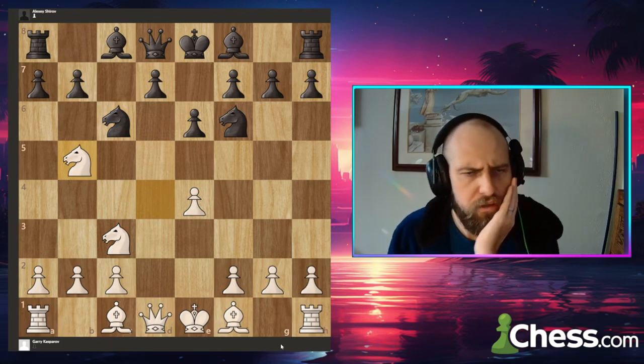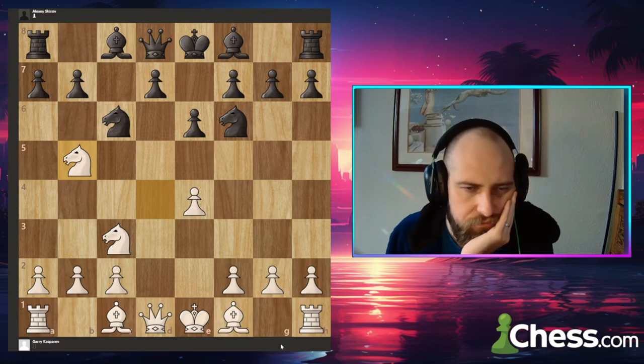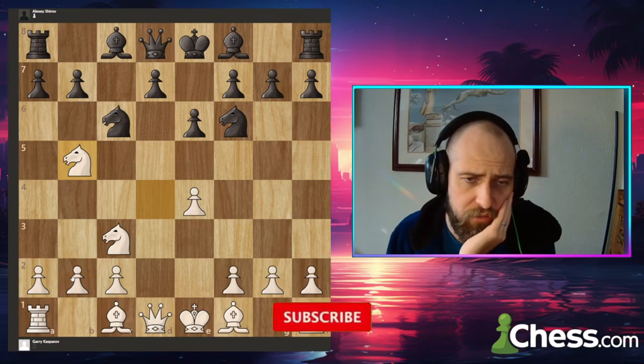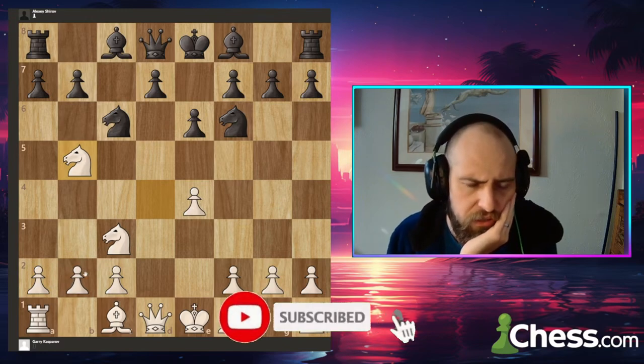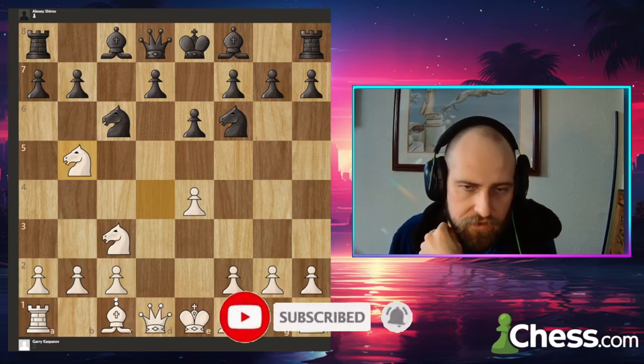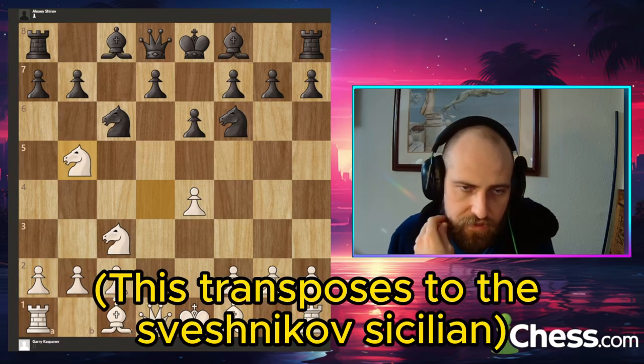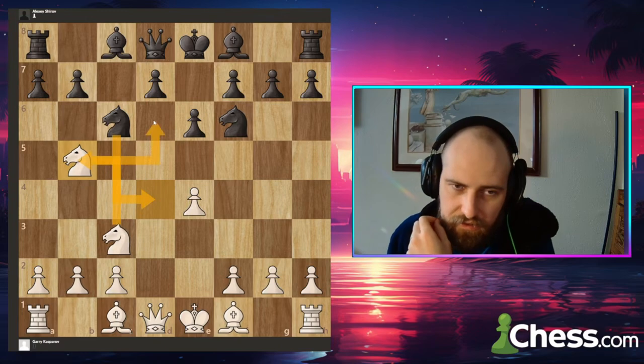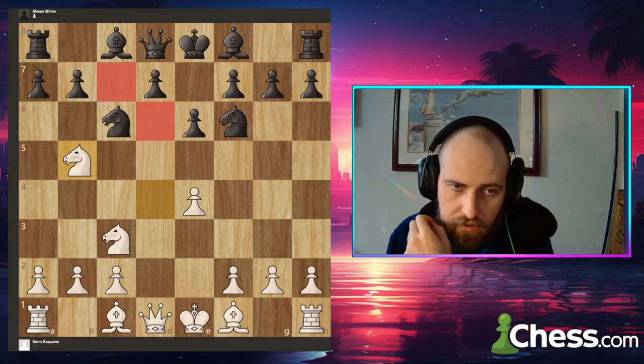Here is where I have not seen this move before, not only because I don't play this line myself, but even looking at other master games. This is interesting. Kasparov is avoiding that trade, which still would probably be fine. The knights are protecting each other, and the knight on b5 is eyeing the d6 and c7 squares. Actually, there's the threat of knight d6 check, and if bishop takes, queen takes, that could be a little bit annoying.